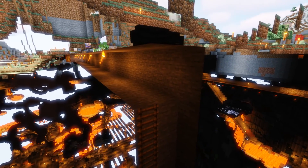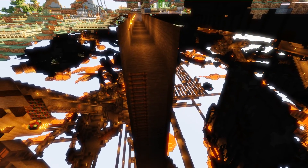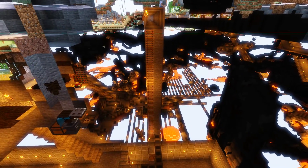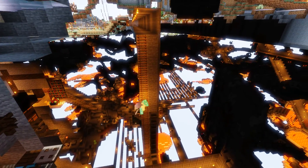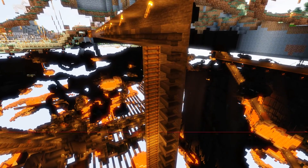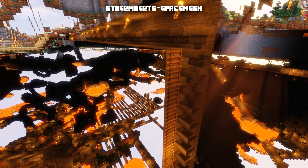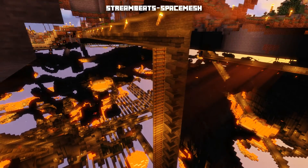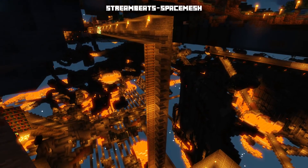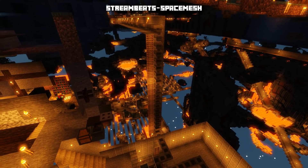Now all our different colored wool, iron, and the little red poppies that drop will all go into our super storage system, giving us one place to collect everything. We're going to do the rest of the farms like this as well, meaning we don't actually need to physically go to the farm — it will automatically put everything into our storage system.